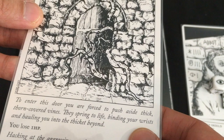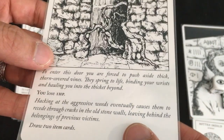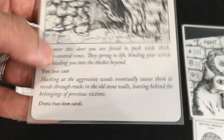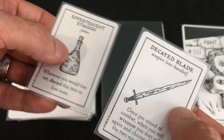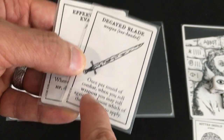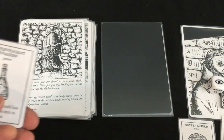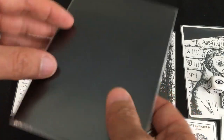Thorn-covered vines spring to life, hauling us into the thicket — the Abbot loses one hit point. But hacking at them leaves behind the belongings of previous victims: draw two item cards. We get another Effervescent Potion and a Decayed Blade — once per round when you roll Wisdom, roll again and choose which result to apply. The Abbot keeps the Rotten Shield and gets the Decayed Blade. We're loaded up going into the final stretch.